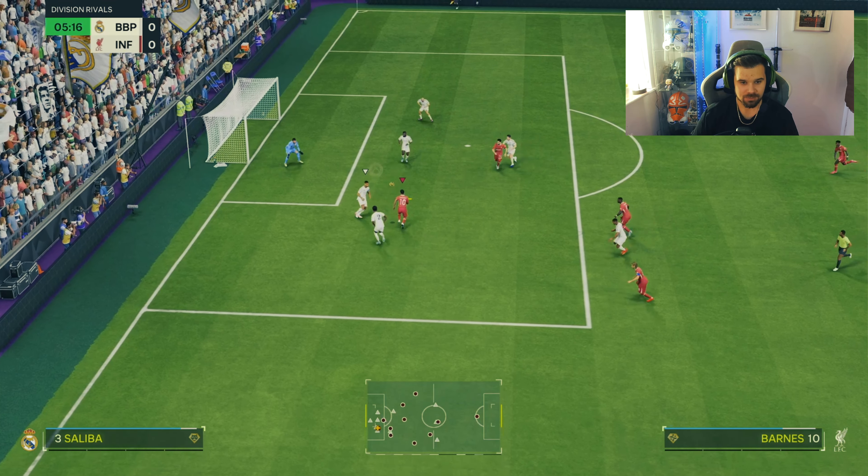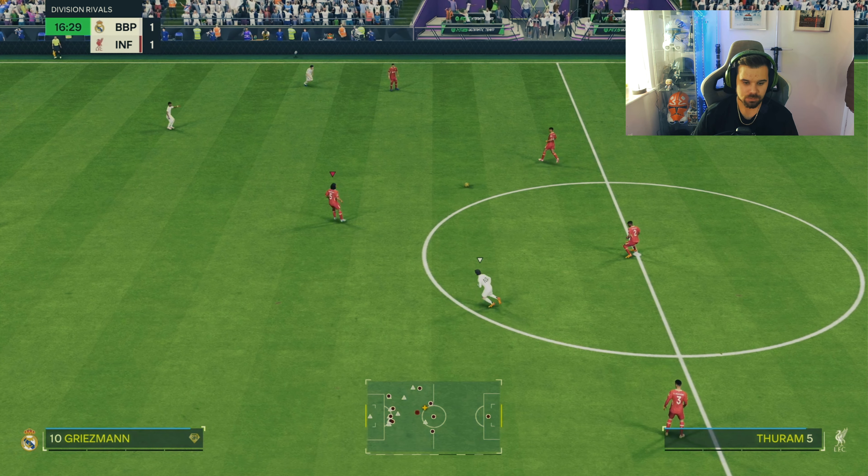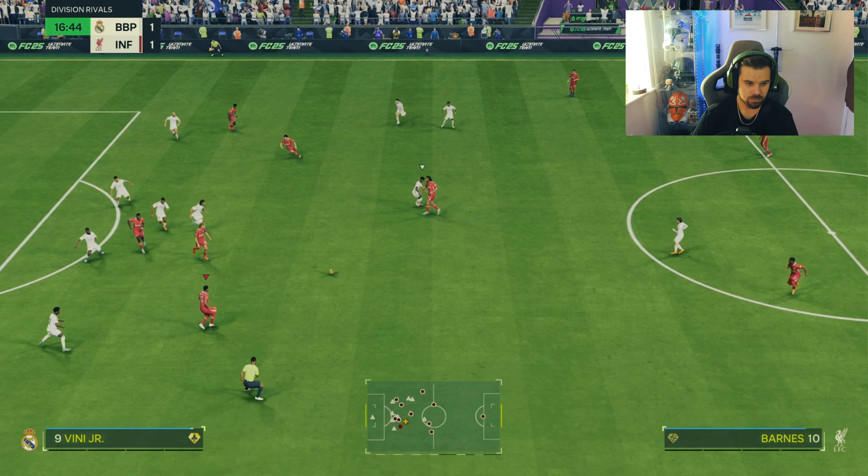Nice run from Barnes — he is onside as well. A rainbow flick, that would have been so good, but not a bad effort. Then the technical dribble — John Barnes just absolutely mugs off what looks like Saliba, then blasts it into the back of the net for his first goal. Already on fire for us. The technical plus, I absolutely love it.